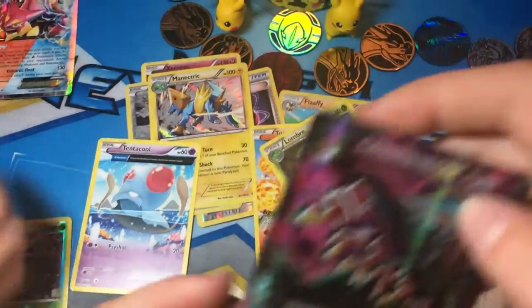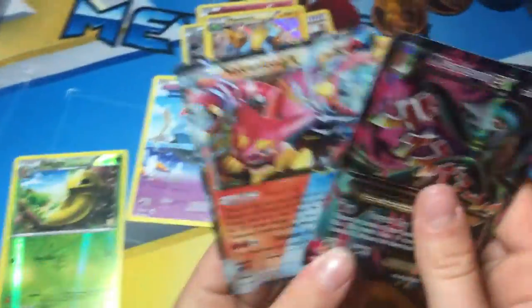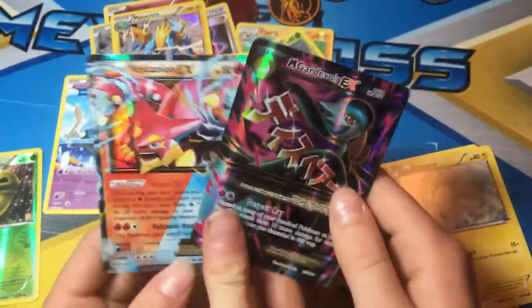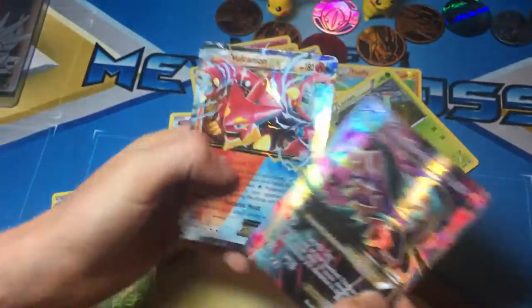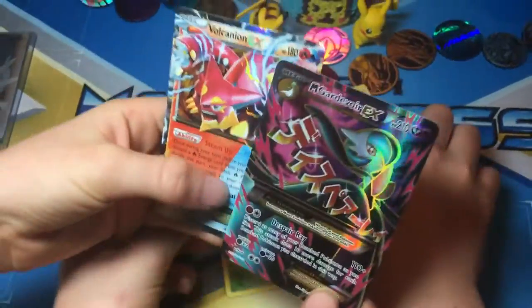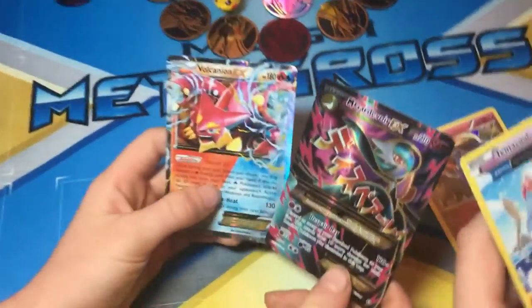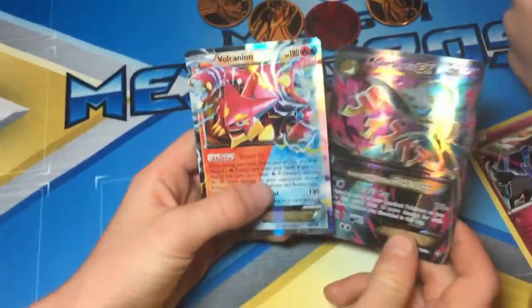The real prize here is the Gardevoir and the Vulcanion. Woohoo! As you can see, one of them has the full body — it's a Full Art Gardevoir. And a Vulcanion. I'm very excited to add these to my two collections.